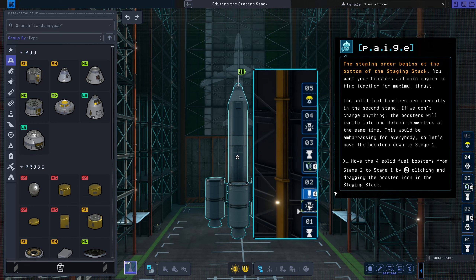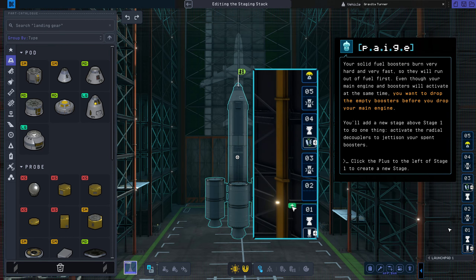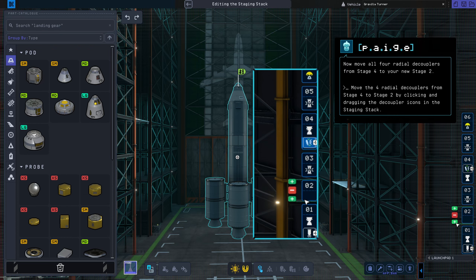The staging order begins at the bottom of the staging stack. You want your boosters and main engine to fire together for maximum thrust. The solid fuel boosters are currently in the second stage — if we don't change anything, the boosters will ignite late and detach themselves at the same time. This would be embarrassing for everybody, so let's move the boosters down to stage one. Your solid fuel boosters burn very hard and very fast, so they will run out of fuel first. You want to drop the empty boosters before you drop your main engine, so you'll add a new stage to activate the radial decouplers and jettison your spent boosters.